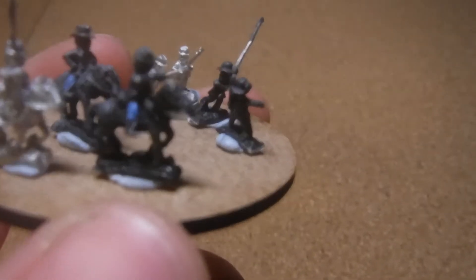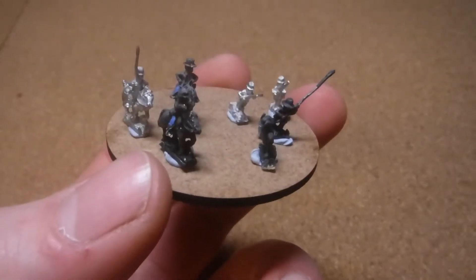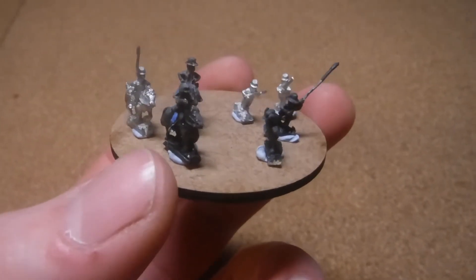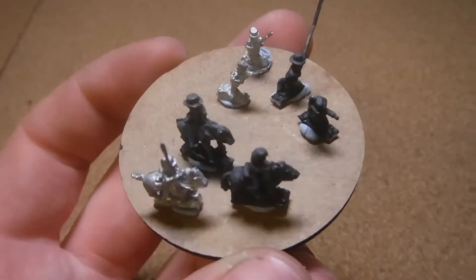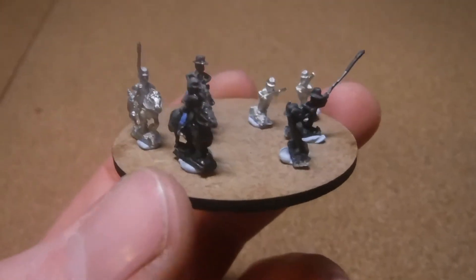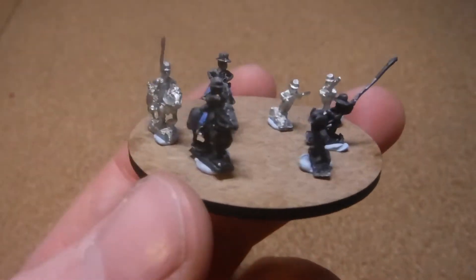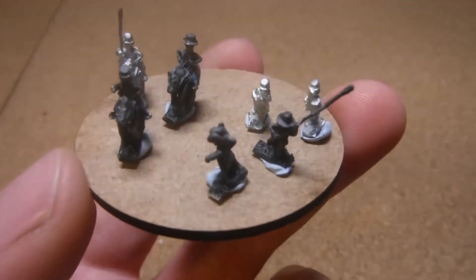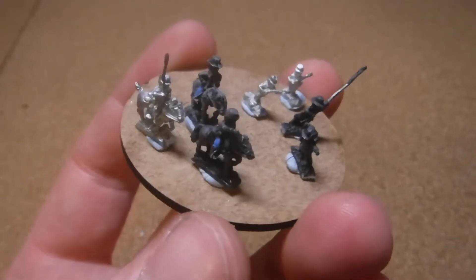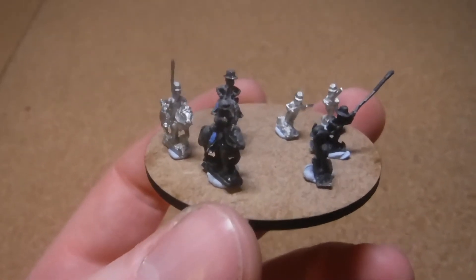and they're kind of talking to this foot officer who's got a little retinue with him — two infantry and a standard bearer. Just a bit of a diorama really, but something I can use as a command base for Dual Freedom or something like that. I've blue-tacked them on to show what it's going to look like, but I'll take these off, paint them all up, and then put them back down.